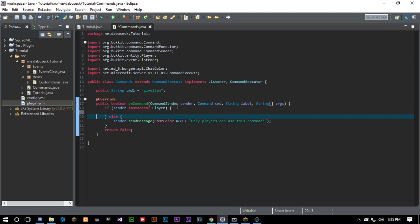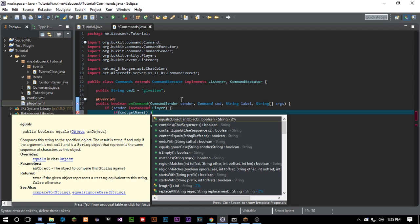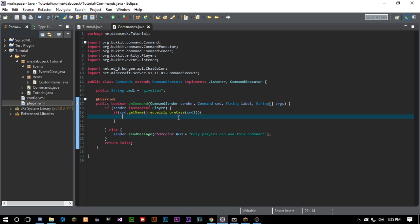Now we go ahead and check if the command equals 'give-item'. We use cmd.getName().equalsIgnoreCase(), which allows the player to type it however they want — 'give-item', 'Give-Item', 'GIVE-ITEM' — and it will still recognize that they want to run the give-item command.